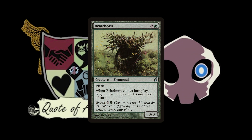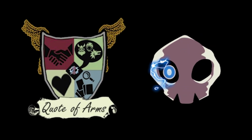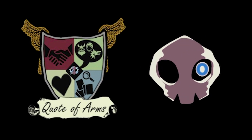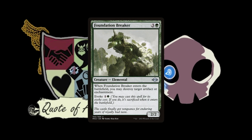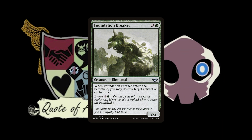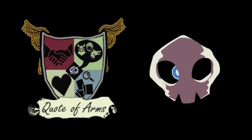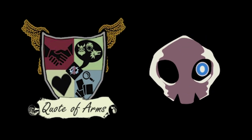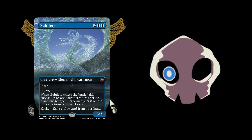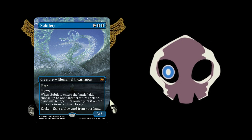Modern Horizons 2 brought a lot more evoke creatures, which was really exciting. Are there cards in your deck that can help get around Sorcery speed? I've got the Flash elementals with evoke, like Subtlety, which bounces a spell — it's a pitch spell. And Solitude is a really good one — possibly the most expensive of them. When it enters the battlefield, exile up to one other target creature, and its controller gains life equal to its power. Basically a Swords to Plowshares on a body.